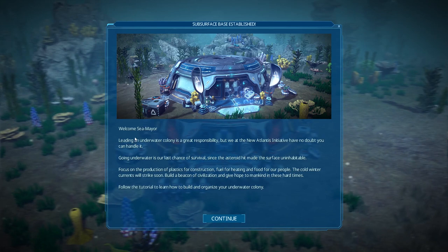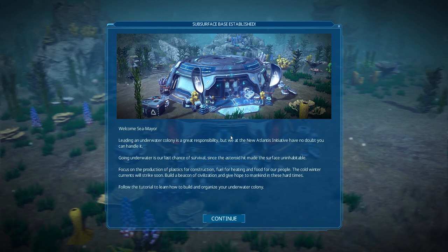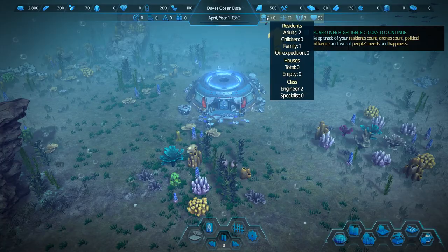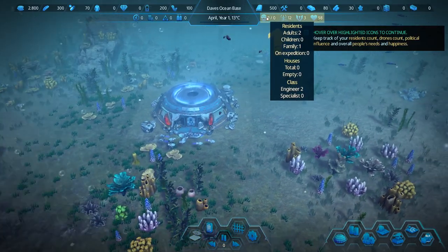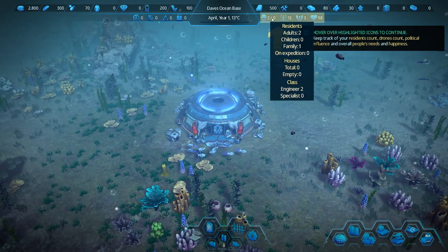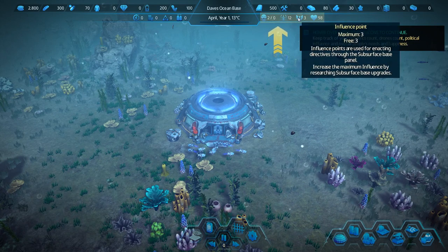My base is established. Oh, I'm a sea mayor - I'm mayor of the sea! Leading an underwater colony is a great responsibility. I'm not surprised we're all underwater; we can't breathe under here. It looks like it's just the two of us - just me and whomever my spouse is, because we're a family. Got a bunch of drones - 12 drones just kind of kicking around doing droney things.